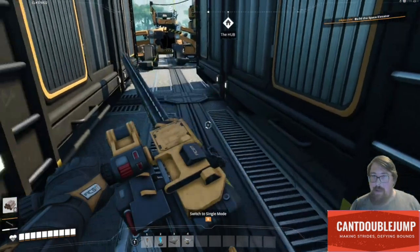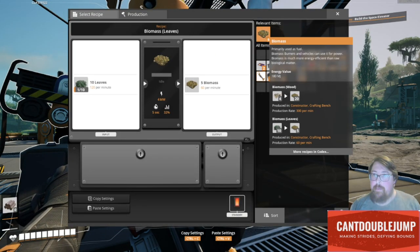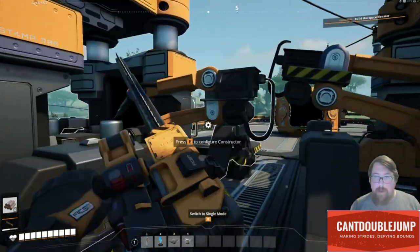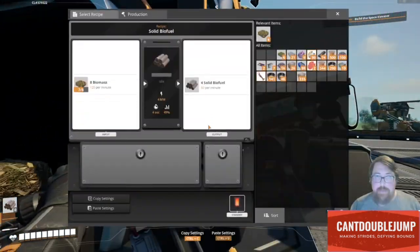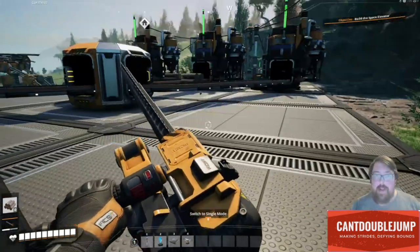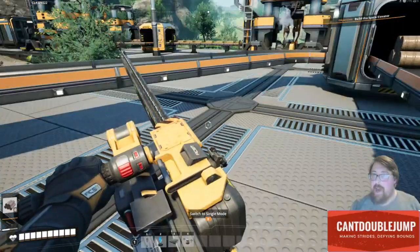Then I've put a constructor for biomass, merged that into a constructor for solid biofuel, split that up, and I've got three generators at the moment. That's all well and good — I quite like that setup.